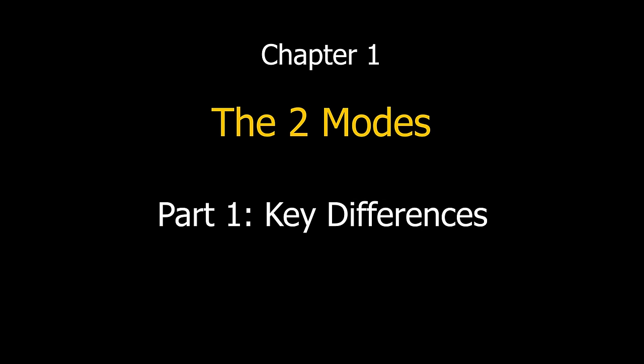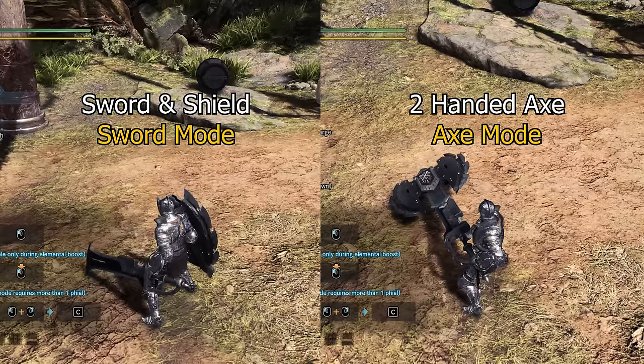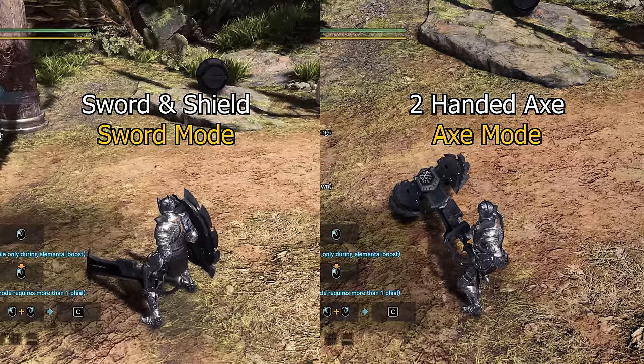The charge blade has two modes: a sword and shield mode, which I will refer to as sword mode for this video, and a two-handed axe mode. Let's look at some general differences between the two modes.